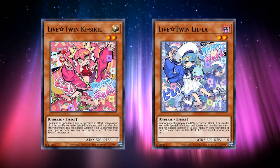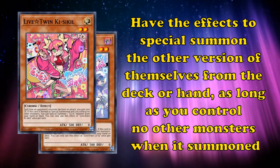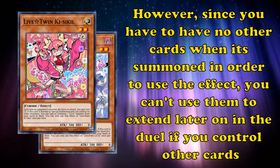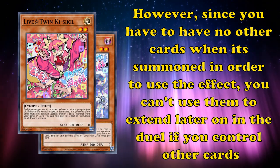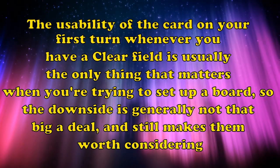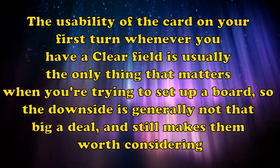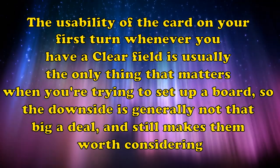Lastly there's the Live Twin cards: Live Twin Kisikil and Live Twin Lilla. These two level 2 monsters have the effects to special summon the other version of themselves from the hand or deck, as long as you control no other monsters when summoned. However, since you have to have no cards when summoned in order to use their effects, you can't use them to extend later in the duel if you control other cards, which you can do with Nimble Beaver or Deep Sea Diva. But the usability of the card on your first turn whenever you have a clear field is usually the only thing that matters when you're trying to set up a board, so the downside is generally not that big a deal and still makes them worth considering.